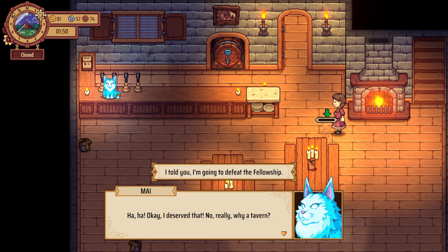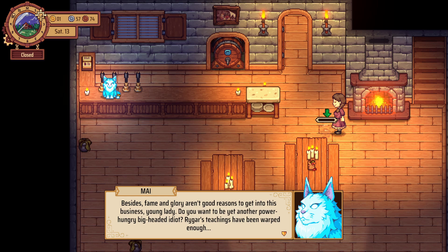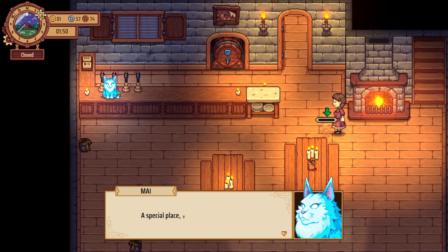Why a tavern? We're here to defeat the fellowship, I guess. Fame and glory aren't good reasons to get into this business, young lady — you want to be yet another power-hungry, big-headed idiot? Riker's teachings have been warped enough. That's not it — I want to help people and make a difference. The girl, she reminds me so much of him. All right, follow me. Where are we going? A special place — you'll see once we get there.